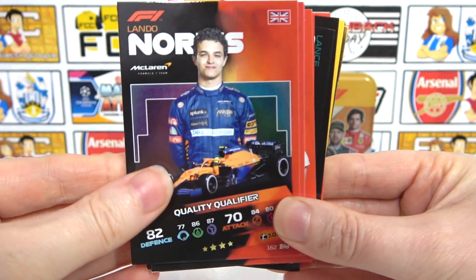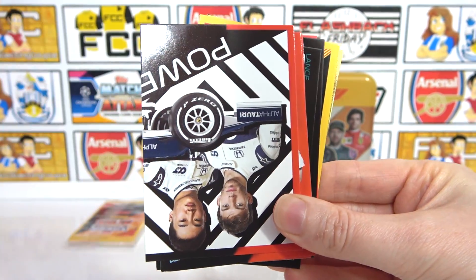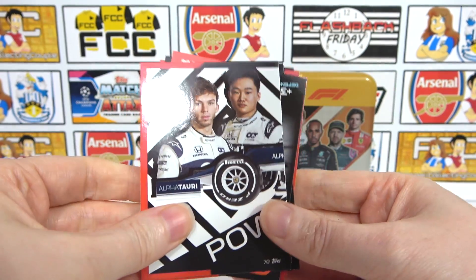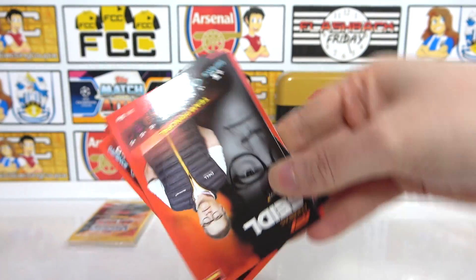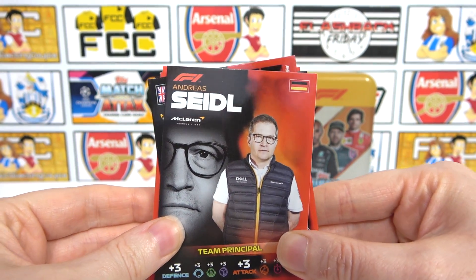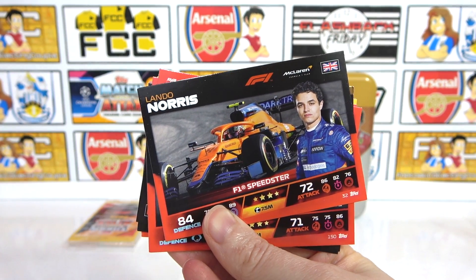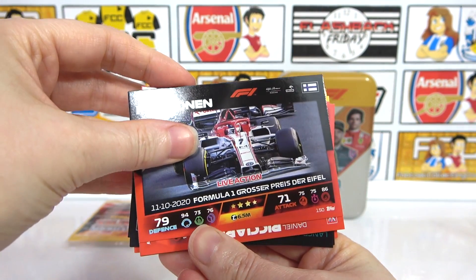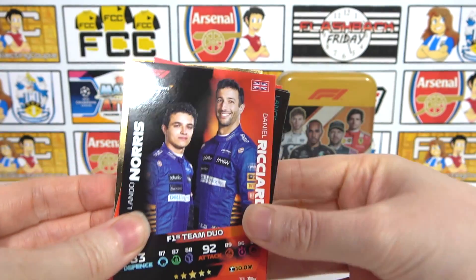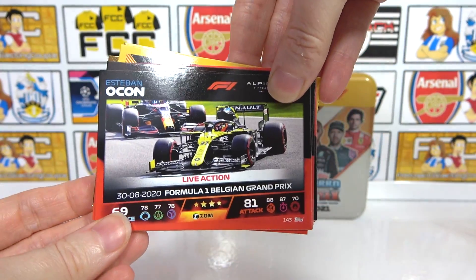Giovinazzi as the racer card, Lando Norris Quality Qualifier - that's cool. And Leclerc as his normal racer card. Another puzzle piece - different, not the same one, cool - half corner that one, would have been unfortunate if it was a duplicate. Our first Principal card - Seidl from McLaren, that's cool, haven't seen those before. Then we have a Norris Speedster, Raikkonen as a live action memory card - that's what I need. Lando Norris and Ricciardo, and another live action card there.